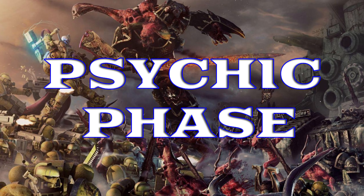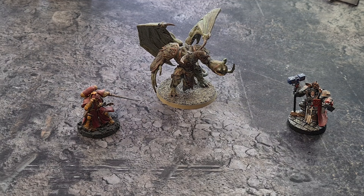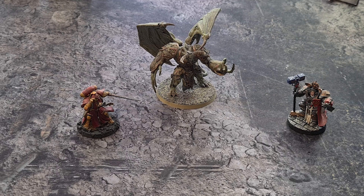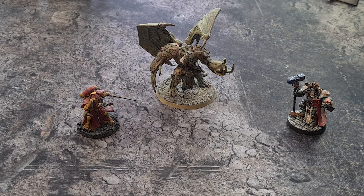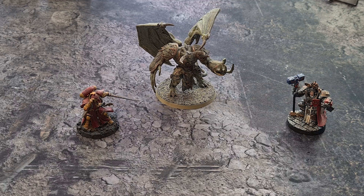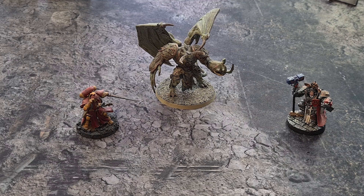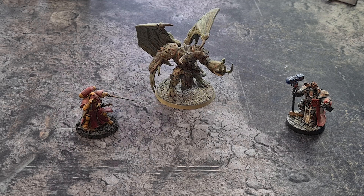The psychic phase: in this phase, your psykers that you've taken in your army get to try and mess with the warp and do some really weird, crazy, and fun things. Each psyker knows a certain number of powers, which you can find on their data sheet. Every psyker knows Smite as a base, and usually two additional powers, although sometimes more depending on the power of the psyker.